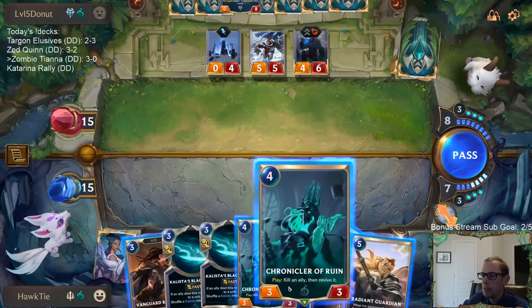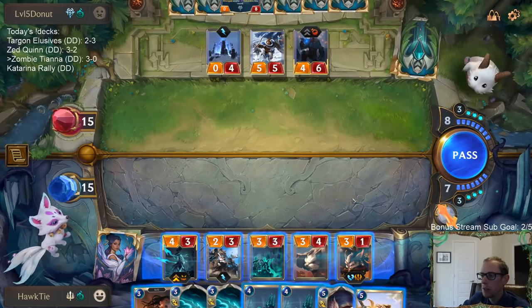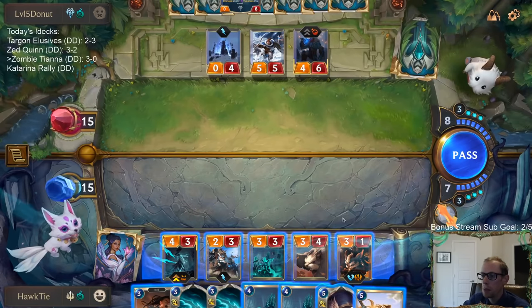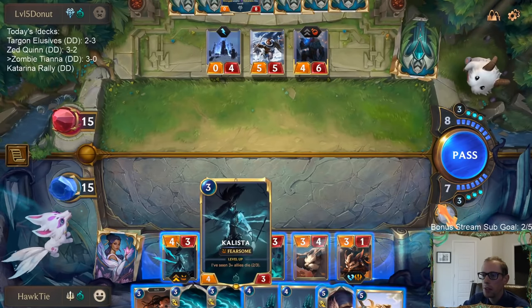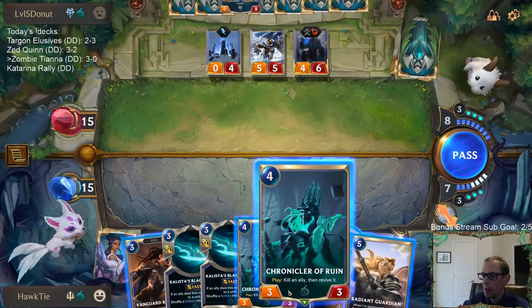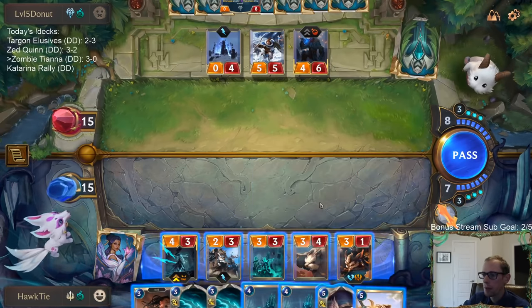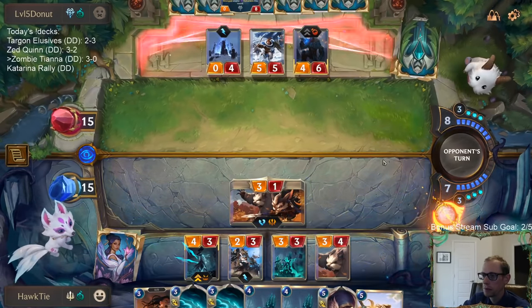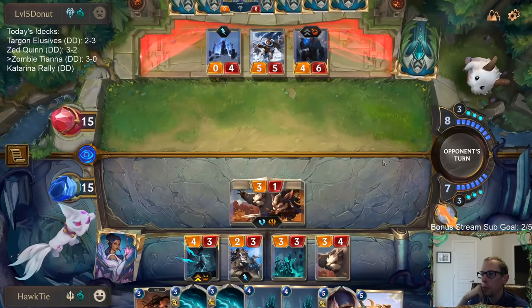I could do that again - with Chronicler of Ruin on the Grizzled Ranger I just don't have room for all of these units. That's kind of the problem - that would be a good move because then we would level up Callisto, that could attack and put in another Grizzled Ranger, that would all be awesome. But I don't have room. So if we don't have room we should probably just go to attacks.